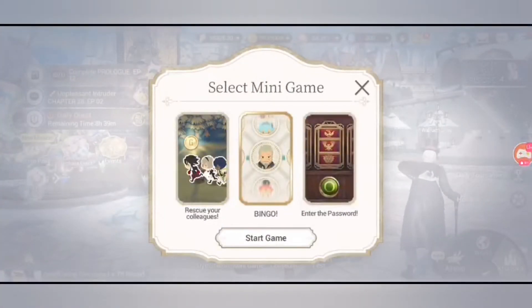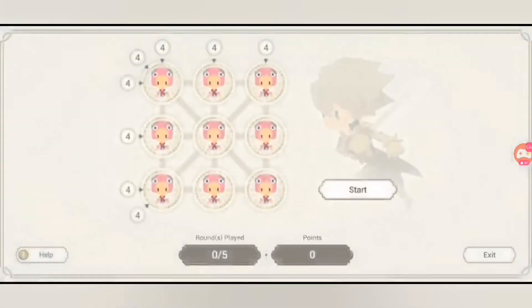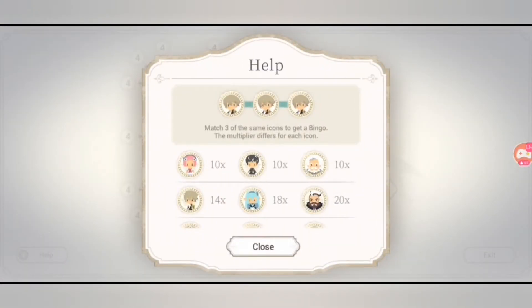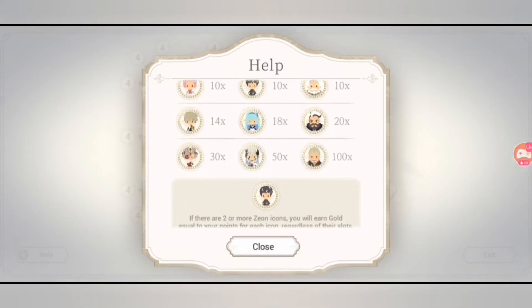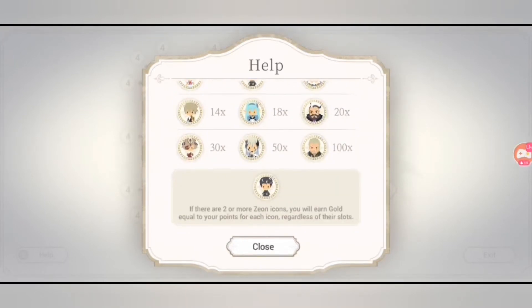This time it's Bingo. The rewards are reset once a day and will be sent to your mailbox. Press the start button, get a bingo to earn points, and earn gold based on the points earned. There's also a help button on the lower left. It says match three of the same icons to get a bingo. The multiplier differs for each icon — icons include Leafy, Awakened Zeon, Garth, Rakel, Battery, Shufraken, Rera, Dorka, and Schmidt.